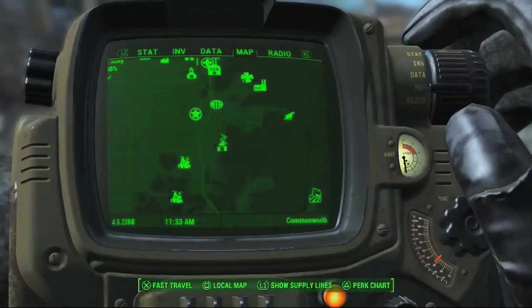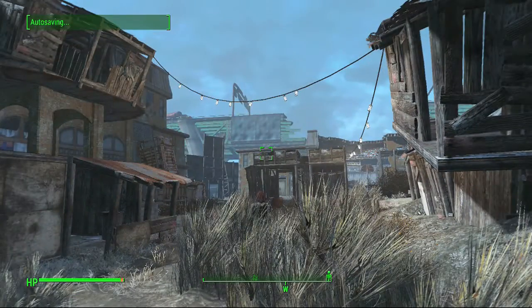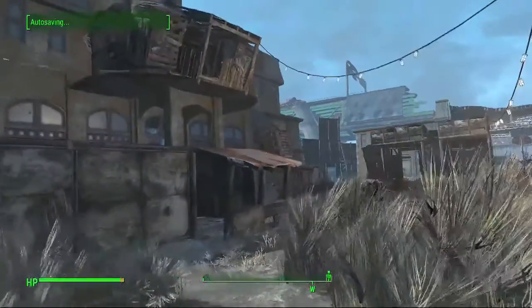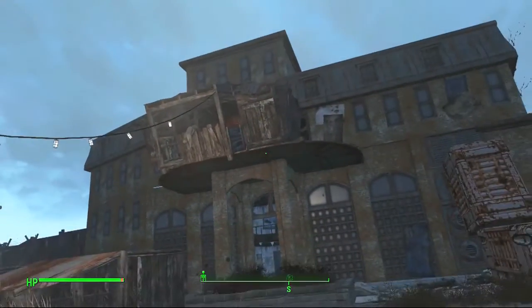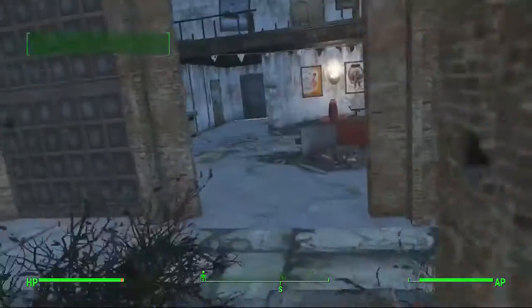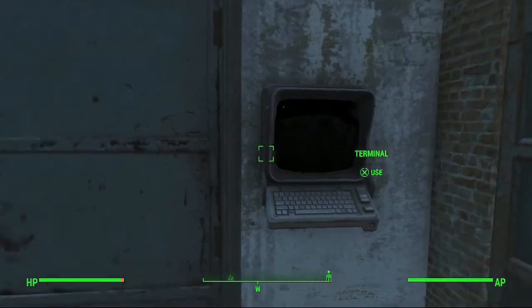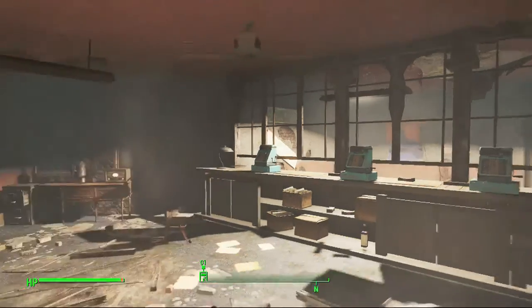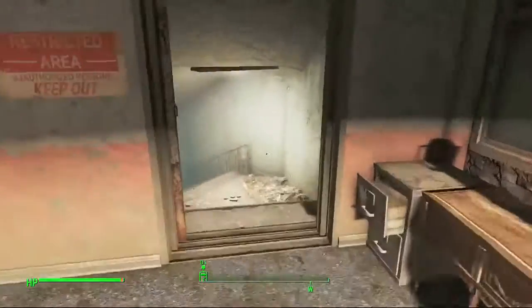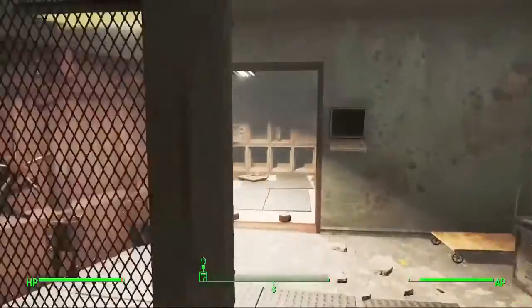So the first thing you need to do is go into University Point. Once you arrive here, you're going to be going into this building right here that kind of has a shack being built. So you go into the building and you turn to the right. There's going to be a door with a terminal. Unlock the door and then go in. Once you are in here, just go down the stairs and through this door right here.